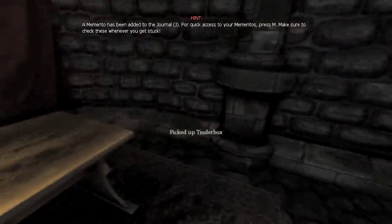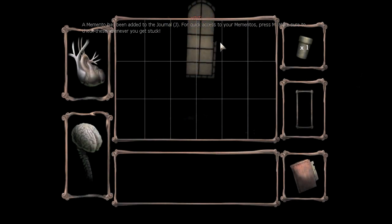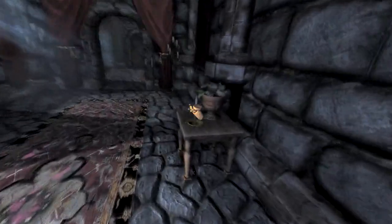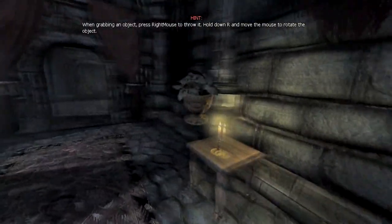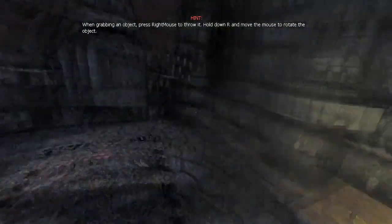This is a tinderbox. You can see how many you have by opening the inventory with the Tab key — here's the little counter over here. Tinderboxes are used to light candles and stuff like that. Like right here, for example, you just aim at it, left click, and it uses a tinderbox to light it. And those candles are also indestructible, so that's very useful.